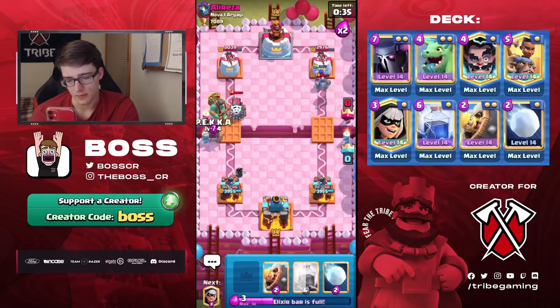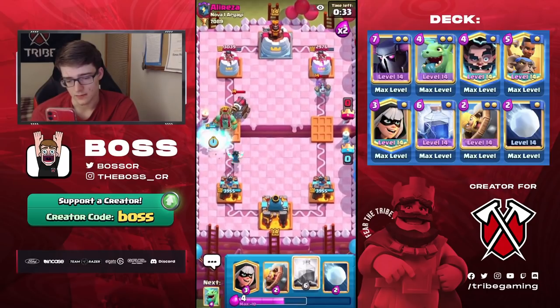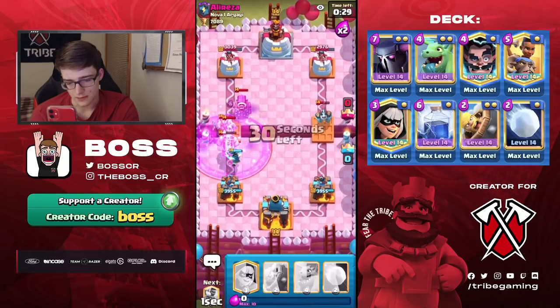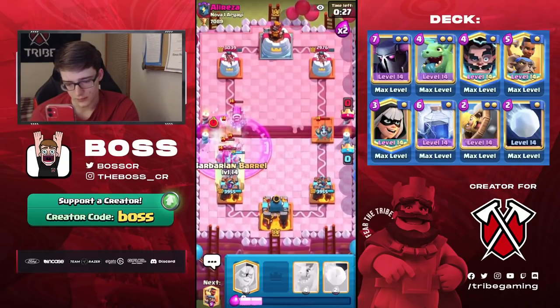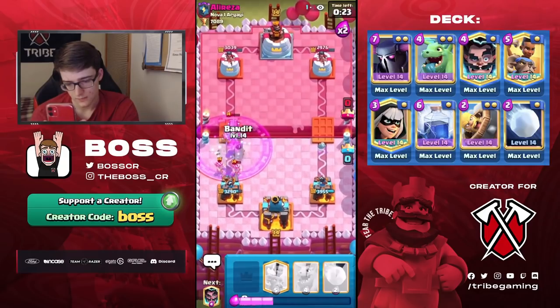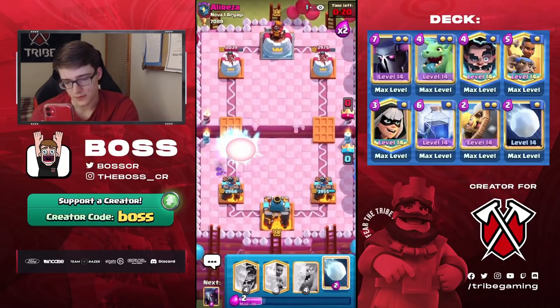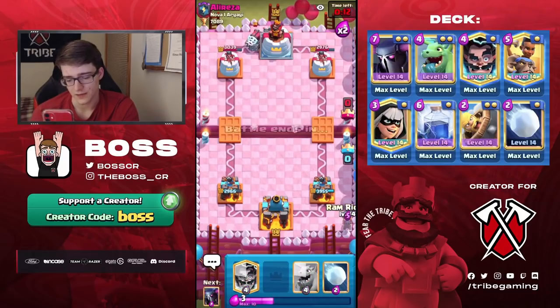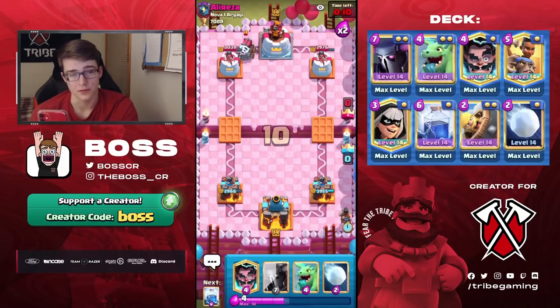I guess we could go Pekka here and then see what he wants to do. Lightning gonna come in and get some pretty solid value. If the Sparky doesn't shoot the Bandit — of course it does. That sucks, because having that Bandit alive would have been very nice. I feel like we're gonna do an opposite lane push, maybe even Pekka.